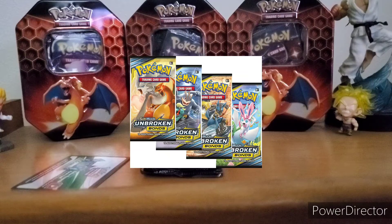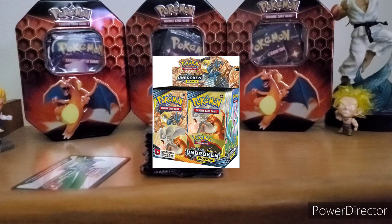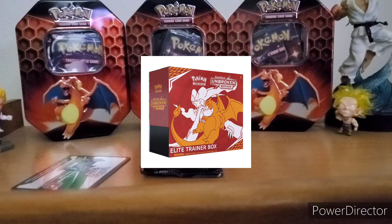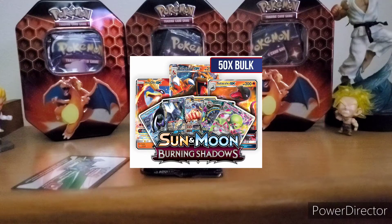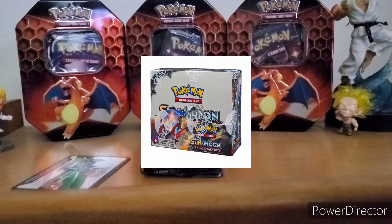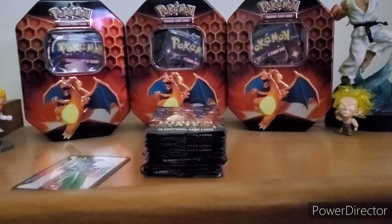Unbroken Bonds — I've seen a lot of openings with this set and they have some crazy cards, so this is another one I need to get my hands on. It's also not that expensive. Here we have another set from Sun and Moon: Burning Shadows, another set that's really really good to collect. I recommend getting this one too — it's not expensive to purchase either, and I'm also looking forward to opening some of these packs.